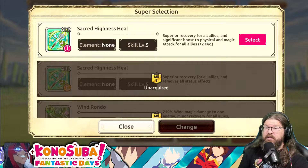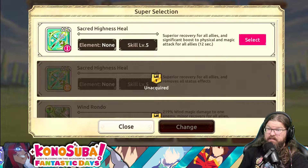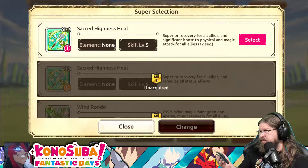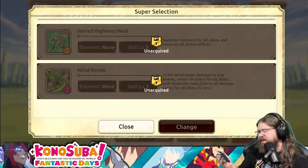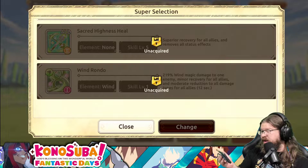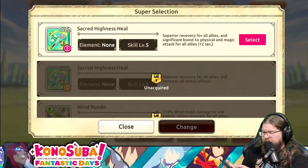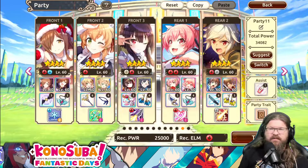Celio's first SA gives superior recovery for all allies and a significant boost to physical and magic attack. Her other two SAs are severe recovery for all allies and remove status effects - we don't really need that with this one. The other one is wind magic attack, minor recovery for all allies, and moderate damage reduction. Hard to read with the font, but I would be using the first attack anyway with her.